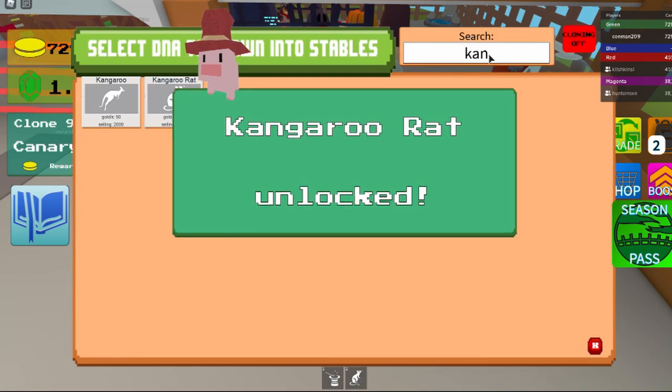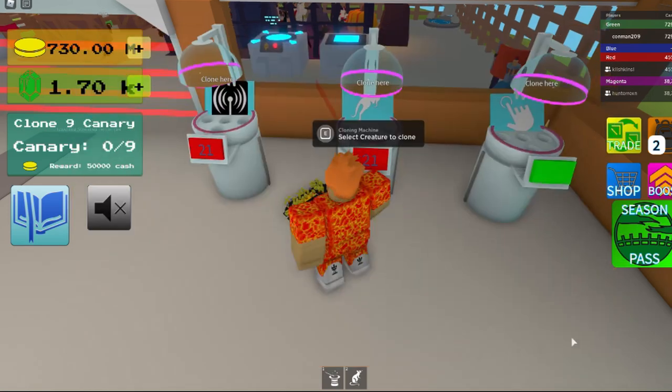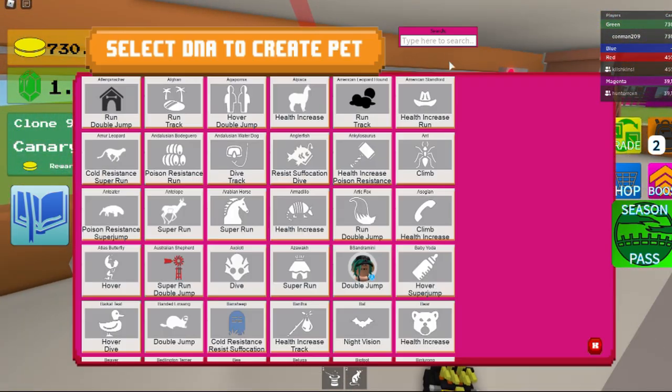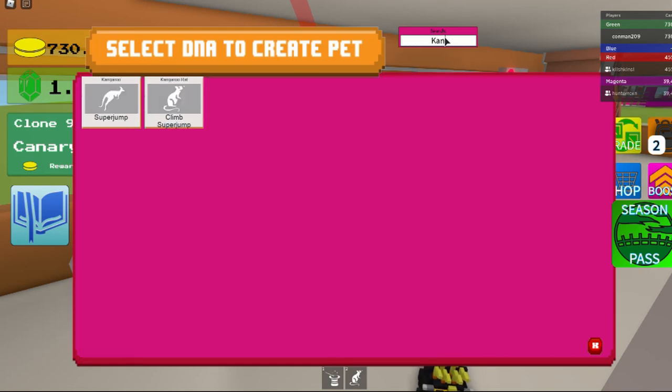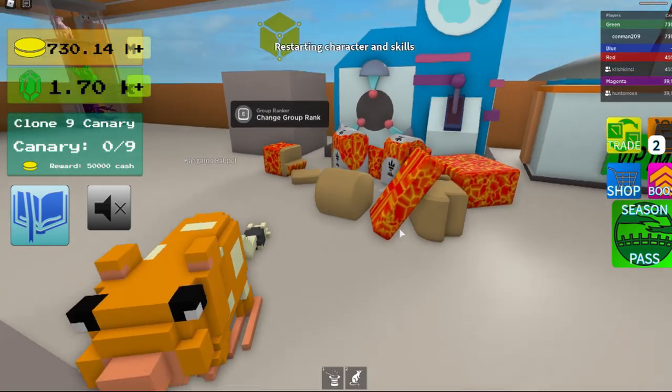It gives you 500 gold per second and 7500 selling value, and it gives you climb and super jump. It looks so funny.